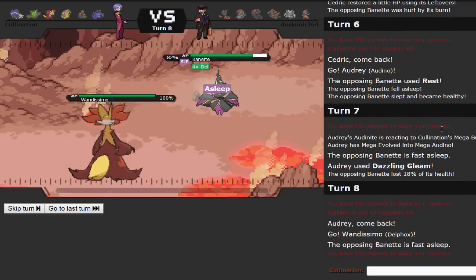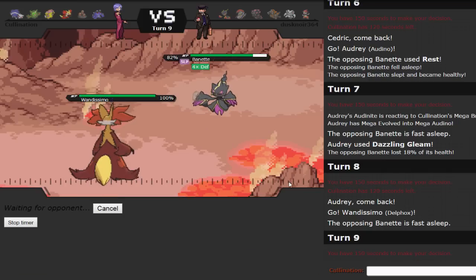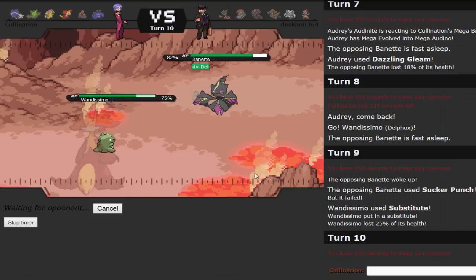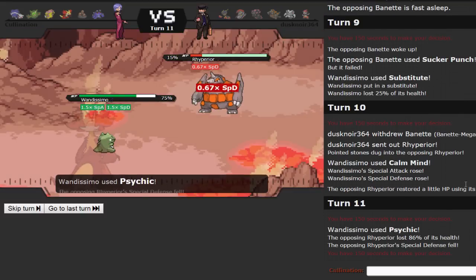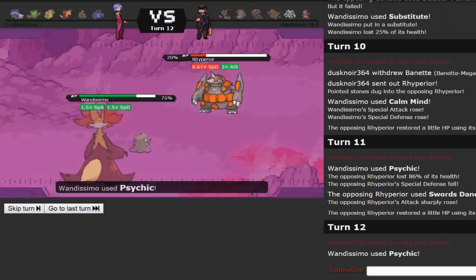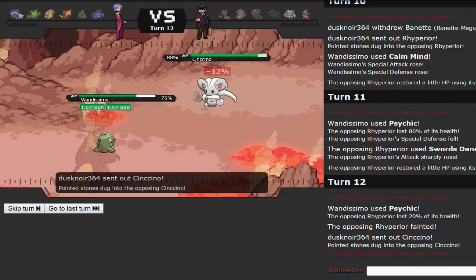He cannot touch most of my team, so I switch in Delphox to set up a Substitute and then Calm Mind, which should pick up a kill. Substitute helps dodge Sucker Punch too. He goes for Sucker Punch as he wakes up, to no avail — we set up the Sub safely, then throw up a Calm Mind. He could Taunt me since Taunt does go through Substitutes — a lot of people don't know that, you don't need Infiltrator for it. But he switches into Rhyperior instead, allowing me to get another Calm Mind. I fire off a Psychic which does 86% — he goes for Swords Dance, which was not the play since I'm not switching out.